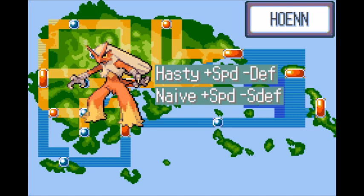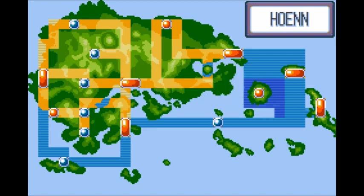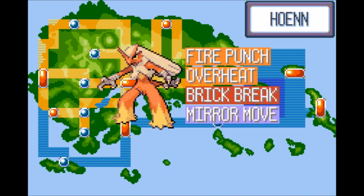A good nature for Blaziken would be either Hasty or Naive, since it has great Attack and Special Attack. Blaziken needs much higher Speed so it can be a mixed attacking force. A good moveset for Blaziken would be Fire Punch as its go-to move, hitting hard against Bug, Steel, Grass, and Ice types.